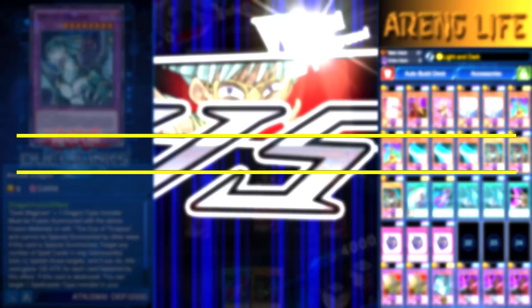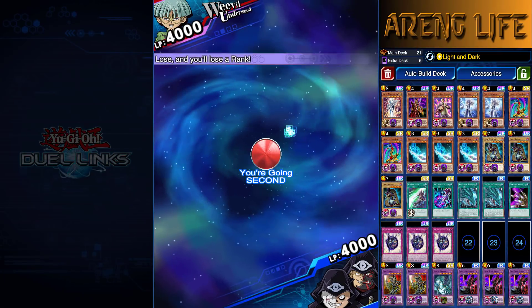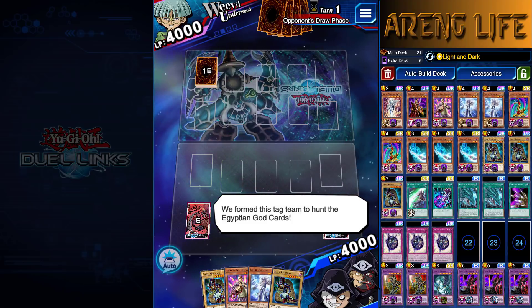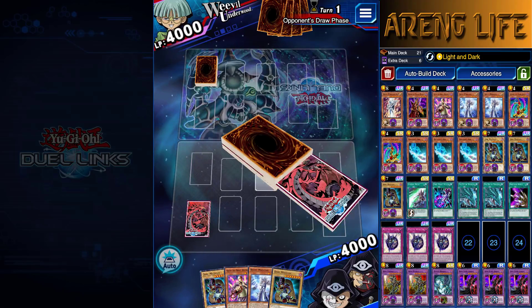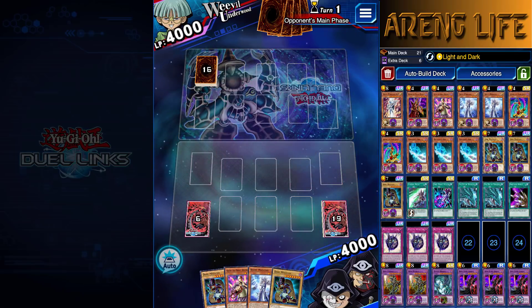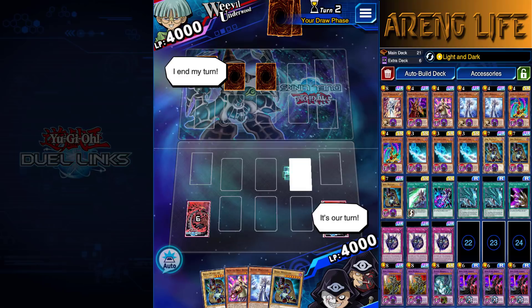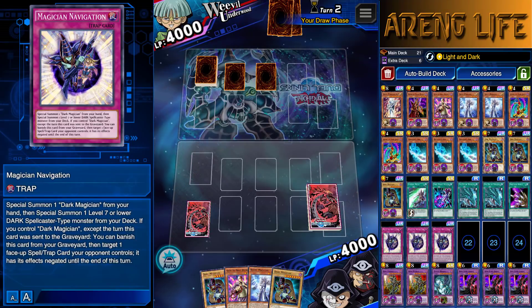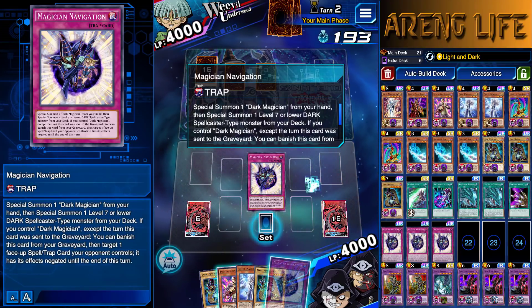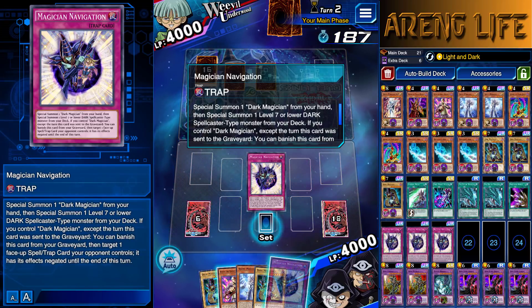The last opponent is a Weevil. What I don't like about Weevils is they sometimes tend to drag out games because they like to stall you out. This hand is a lot of Dark Magicians and I don't like that. He gave me one or two Parasites — I think he gave me two, actually. My turn — oh, that's a really nice pickup actually. But against Weevil, I don't know if it's good because he can Lava Golem me as soon as I use the Navigation, so that kind of sucks.